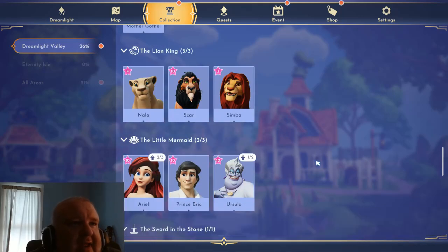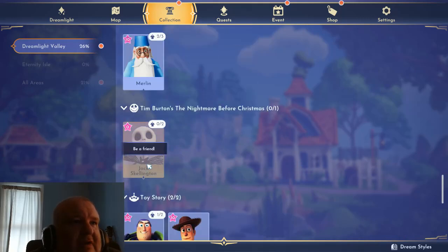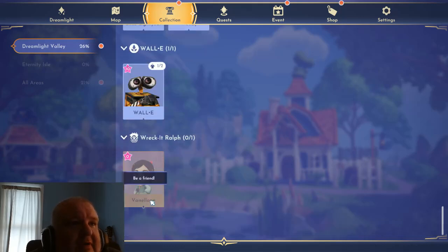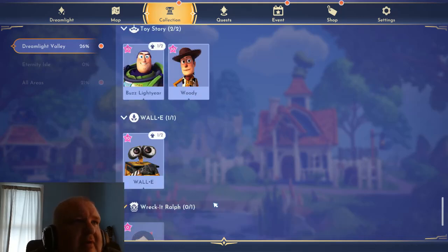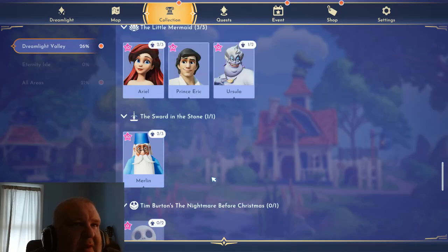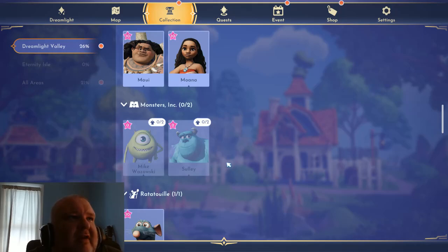We have Ursula, Eric, Ariel. I have an outfit for Merlin - he's the only Sword in the Stone character. I don't have Vanellope, guys - I really haven't played this in a while because I don't have Vanellope. I don't have Jack - they put Jack in maybe back in December. Eternity Isle is where Gaston and Rapunzel and Eve are, I believe.